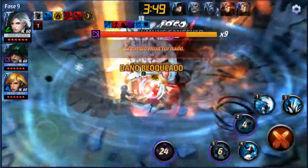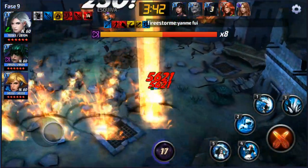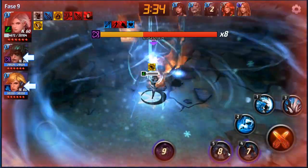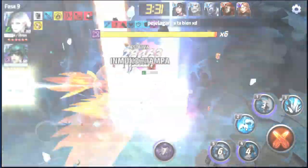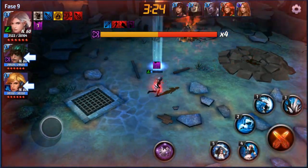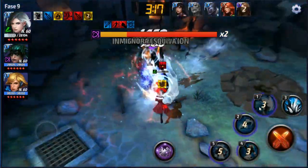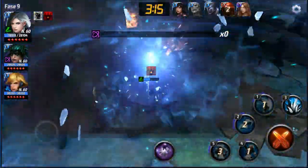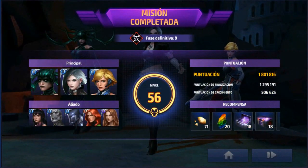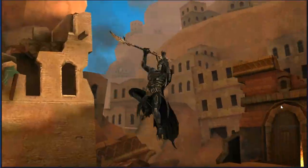Tenemos personajes que son super farmeables, personajes que se farmean fácil, personajes que no se farmean tan rápido pero son farmeables, y en el caso de Ángel, tenemos personajes de paga como el Moonsnow. Hice una mezcla gigantesca de todos los personajes que a mi parecer son buenos y me resultaron de manera correcta. En uno o dos morí — el personaje principal con el que yo quería pasármelo murió. Pero de todos modos me lo terminé pasando, que es lo importante.